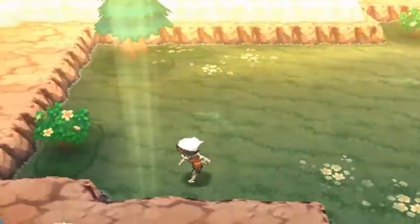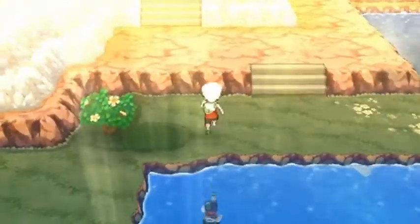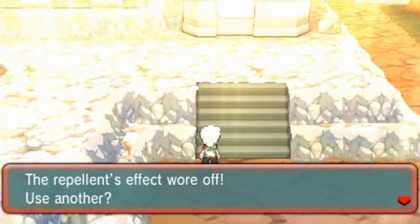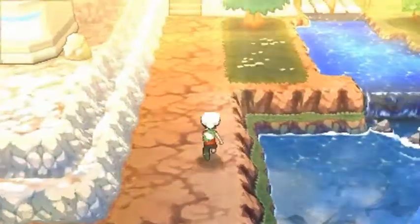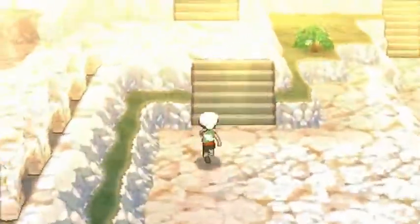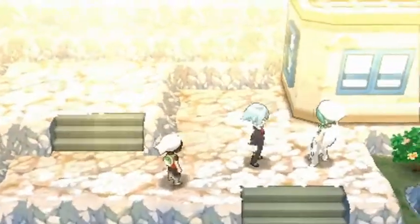I might be finding some items right here but yes, what we have to do right now is find Steven Stone so he can tell us the story about what's been going on and what we need to do to stop this whole situation from taking over the whole Hoenn region — if not the whole world. As you can see, it's a maze of a place here in Sootopolis. They did add quite a few bridges and things. I can't really see much because it's so bright, but let's go find Steven Stone — and there he is!